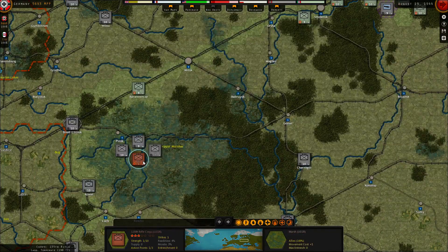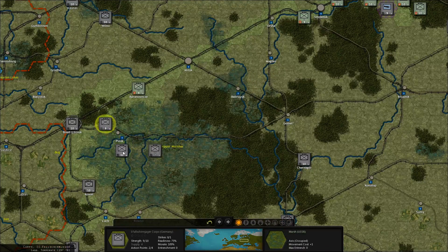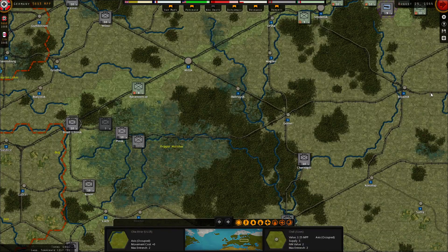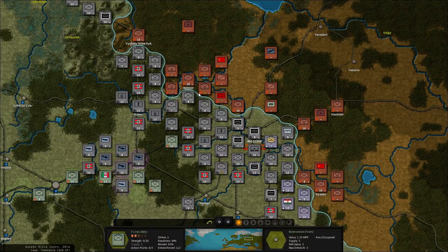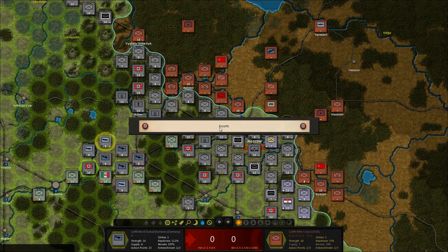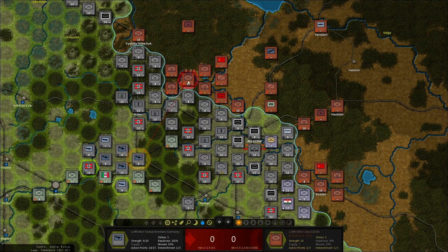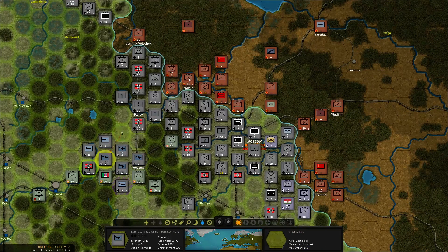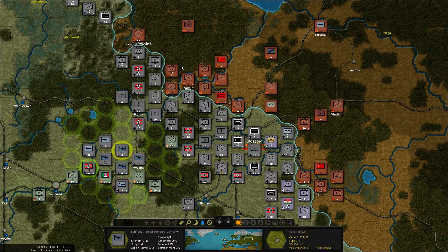Can I take the Pripyat pocket before the end of the game? Yes! Bring them up to the railway line — they're ready to move out now. Ria San — Moscow has been taken, so Kalinin is important because that supplies everyone around here right now. Entrenchment level is two here. We have a lot of aircraft and they need to do their job.